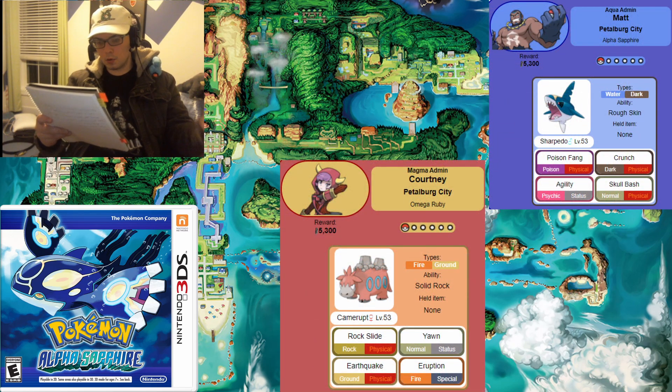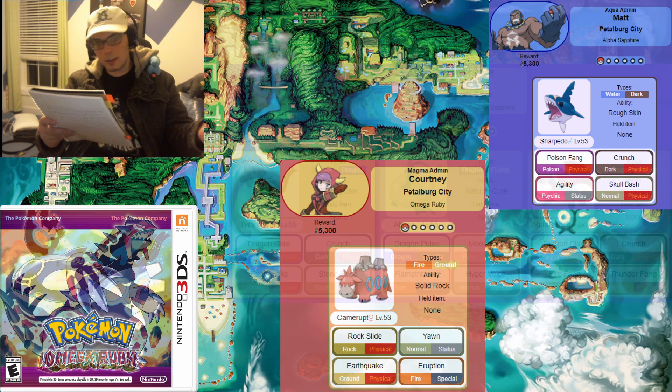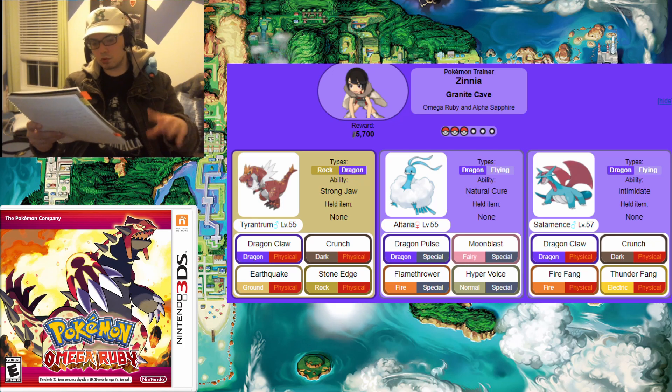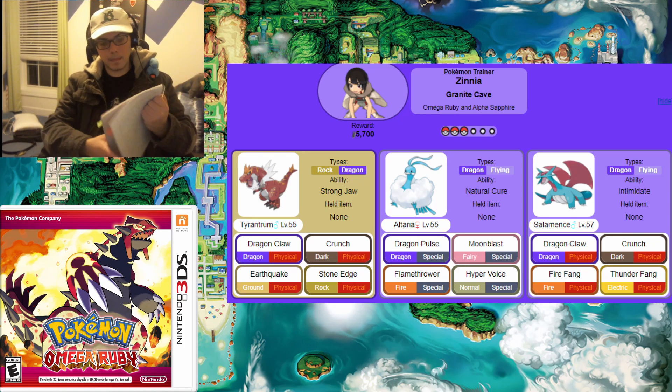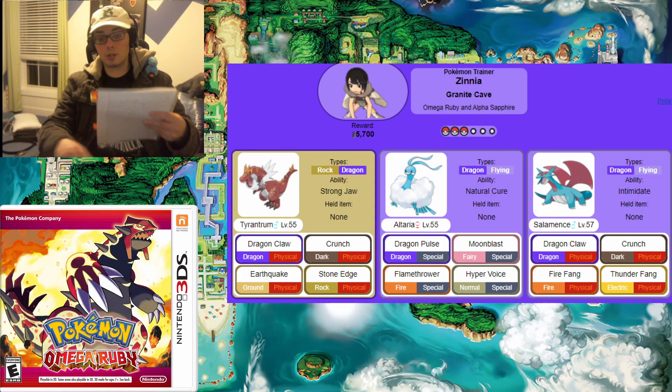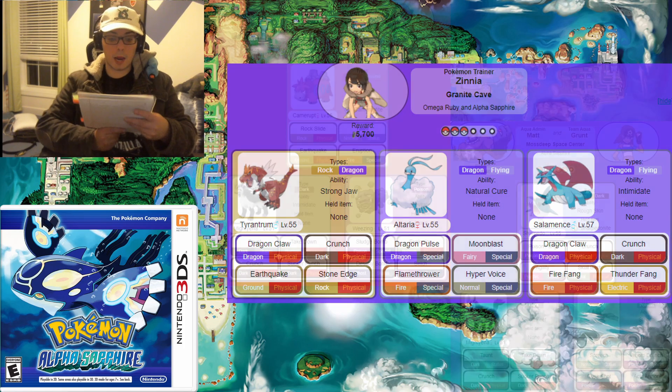Courtney or Matt will be the first battle here, and they only have one Pokemon. Even with Eruption and Crunch as their only good STABs, they're nothing. Moving on to the Granite Cave, we face Zinnia for the first time. Tyrantrum is not bad — strong, good moves — but Altaria, not so much. Though her Salamence is very strong, she only has three Pokemon, which isn't great, but she can at least do some solid damage. It isn't the biggest threat of all time.